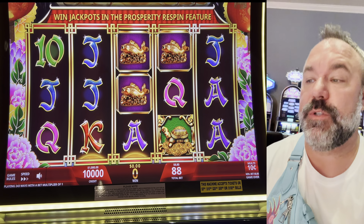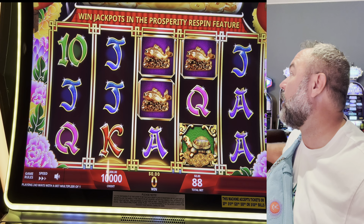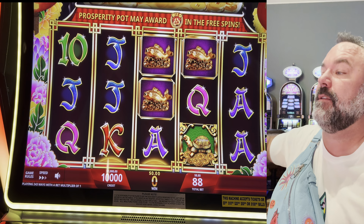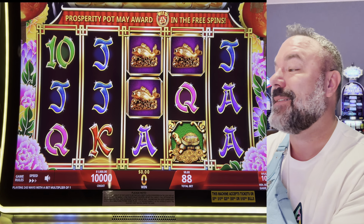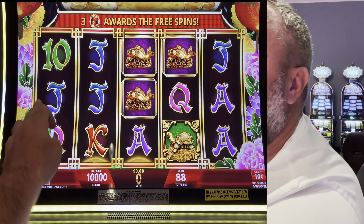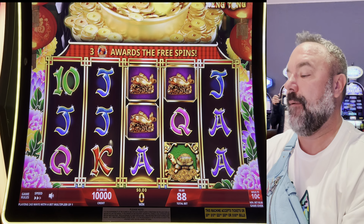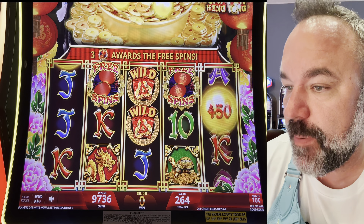Welcome everybody. We're here at Foxwoods Resort and Casino. We're going to play Prosperity Link. Why are we playing it? Because last time I played it, I was doing $480 spins and doing some crazy things. So let's start out at $26.40 a spin.